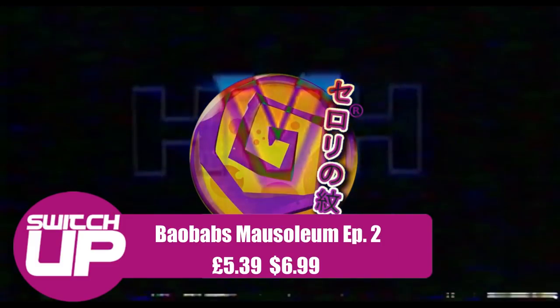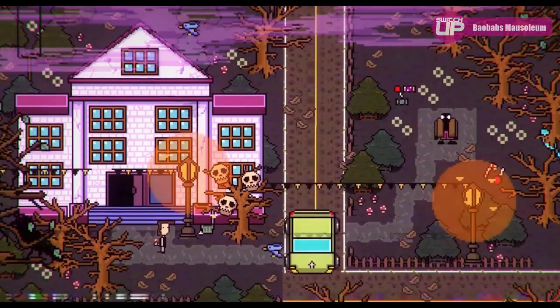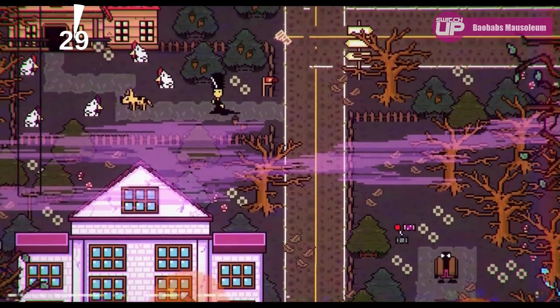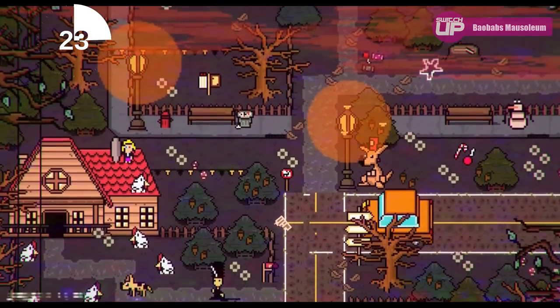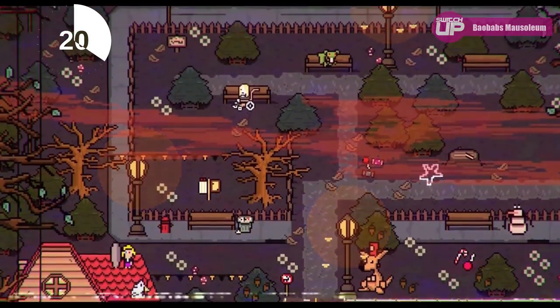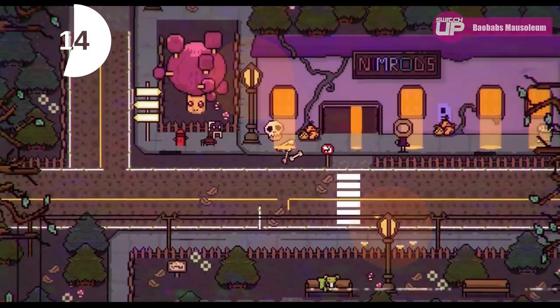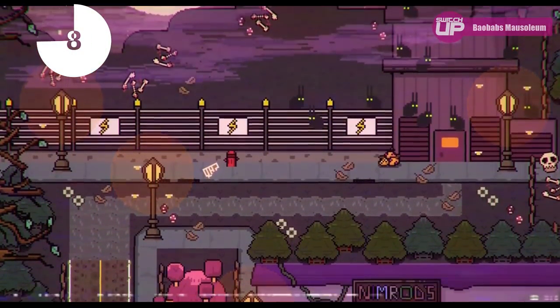The next game, number eight on the list, is called Baobab's Mausoleum and it's the second episode — 1313 Barnabas Dead End Drive — and if that sounds absolutely bonkers it really is. You take on the role of Watratio who is an eggplant detective. He originally rocks up Silent Hill style to the town and strange things suddenly start happening. This is a very funny series. We met the developer recently at EGX — it's just one guy, an absolutely top fella. He had a little chat with us and was just so pleased that we reviewed his game. It's a top-down style almost point and click game but constantly throws curveballs at the player. This is one I'm really looking forward to, and if you haven't checked out the first one I highly recommend it.